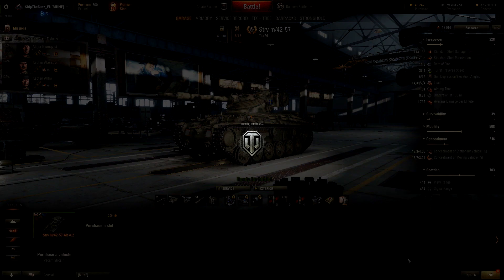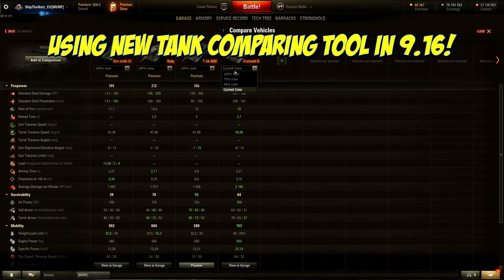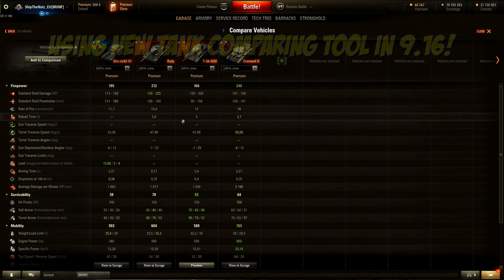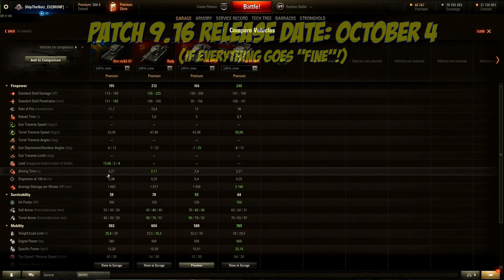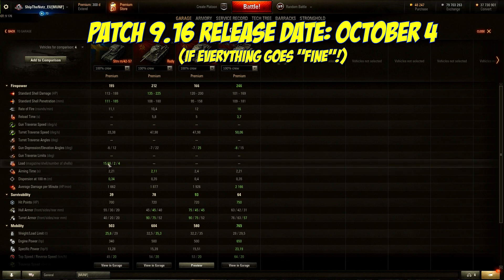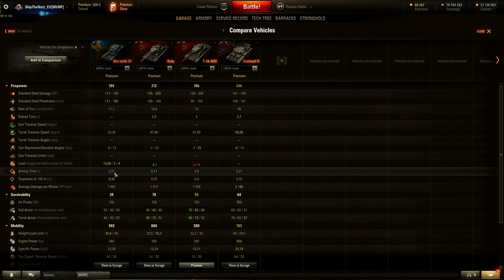As you can see, I have four tanks to compare with the STRV. Let's go over some stats quickly. I'm most interested in seeing how this actually performs on the battlefield. Average damage per minute is the lowest of the compared tanks. Accuracy is actually the best. Reload time is 15.66 seconds, two seconds between each shot which is not too bad. Aim time 2.21 seconds, but I'm using gun laying drive and ventilation so it will be better. Gun depression is six degrees — worse but workable as you'll see.